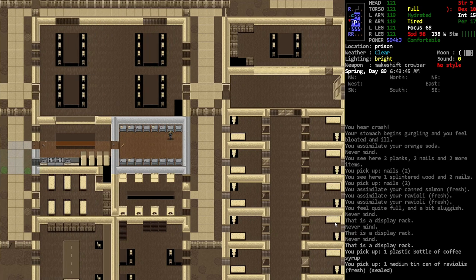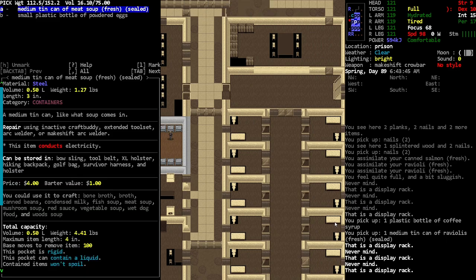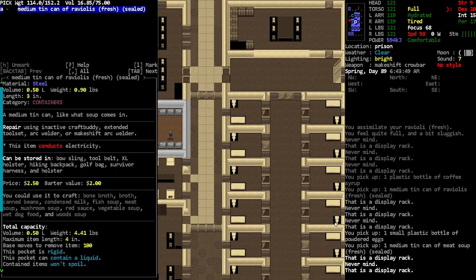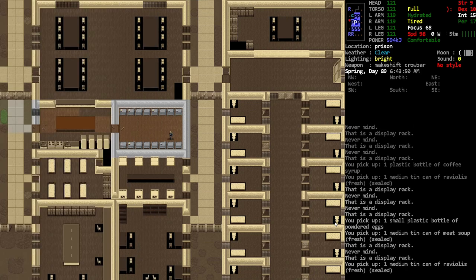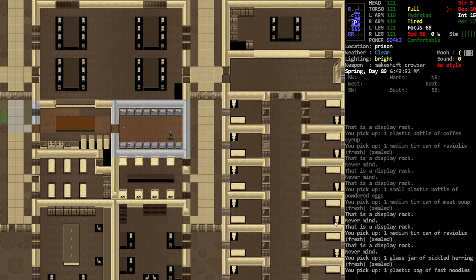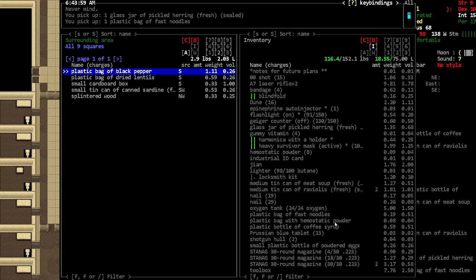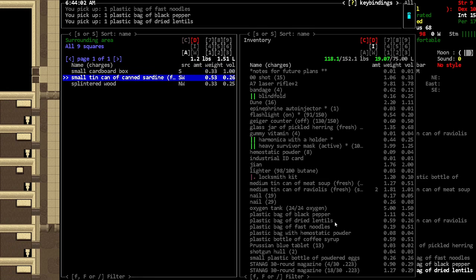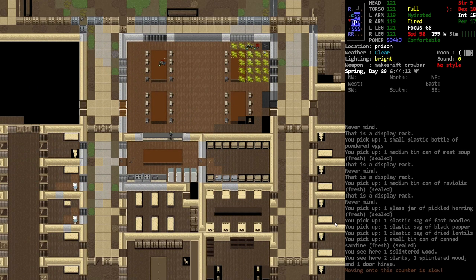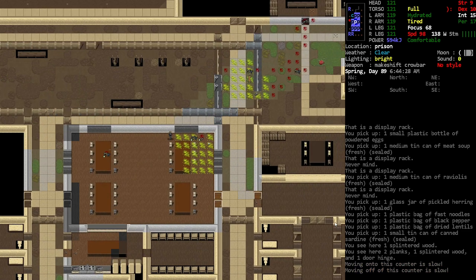Sure, why don't we take that as well. You know what's weird is how are we opening these cans? I know in Project Zomboid you can't just open cans - you need actual tools for it, which you'd think we'd need in this game too. There are tool requirements for like everything essentially. Okay, there's the dining area.